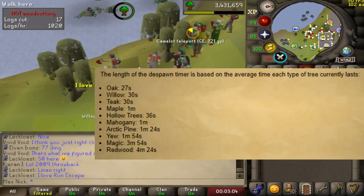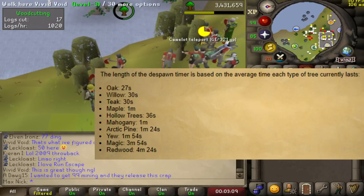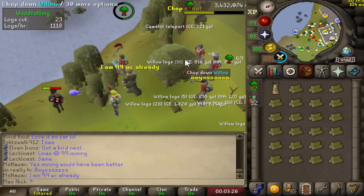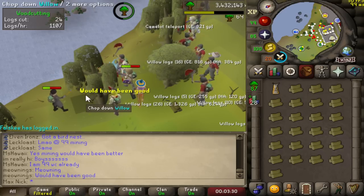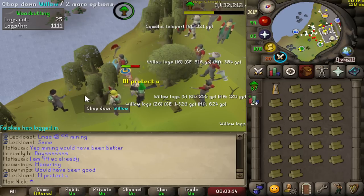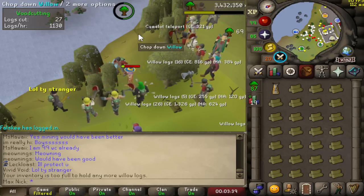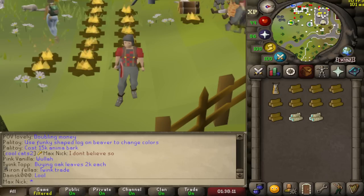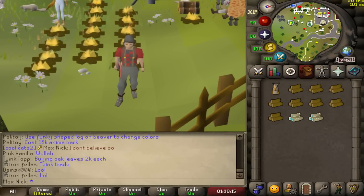For example, I am chopping willow trees, so 30 seconds after I start chopping — or anyone starts chopping — the tree will deplete. In addition to the new chop timers, there's also been a change to how trees work in a group: the more people that are chopping a single tree the better, as you get an invisible boost for each person chopping the tree, up to 10 people for a plus-10 invisible boost. This is a pretty big change as it will speed up woodcutting quite a bit. The invisible boost does not work inside the woodcutting guild, nor does it work on normal trees.